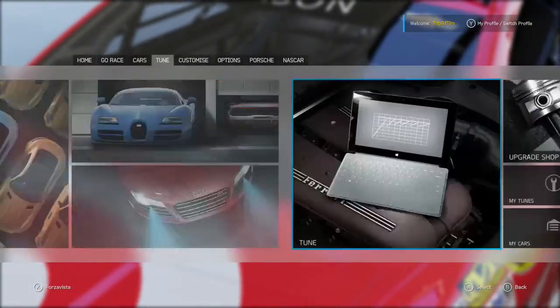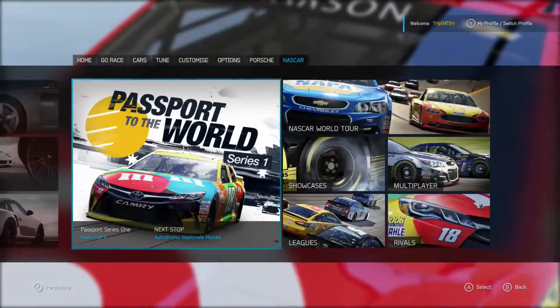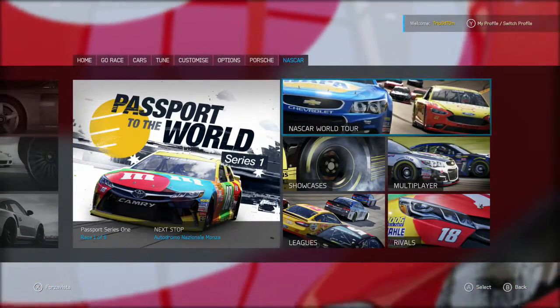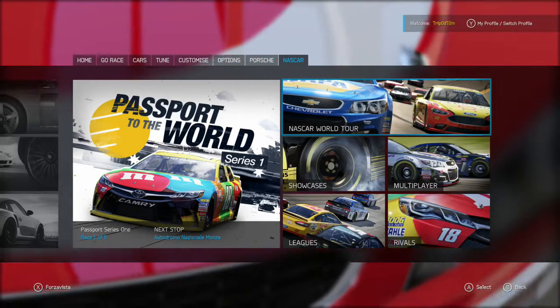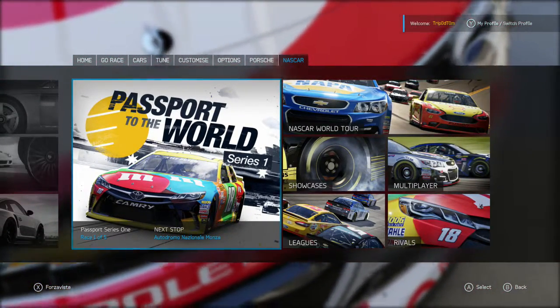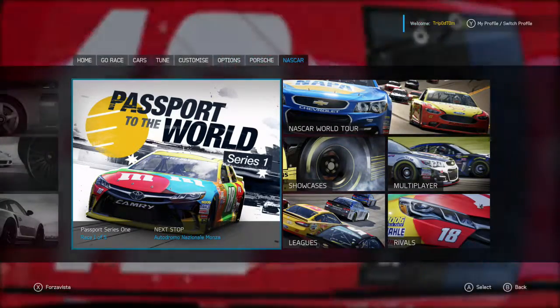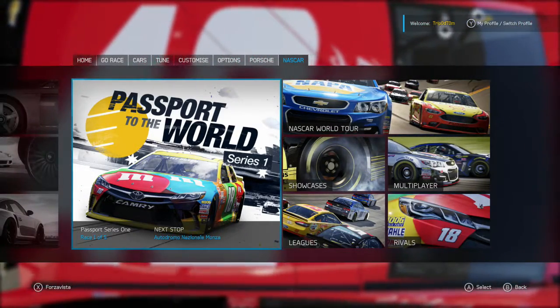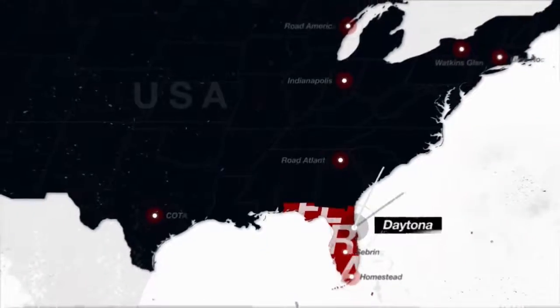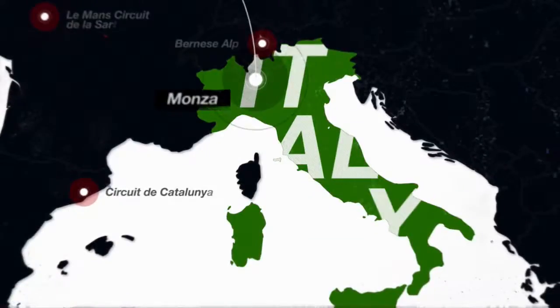Once you're in the car, you can either race it in the NASCAR career mode, the NASCAR World Tour, race it online, or race it in free play. Any of these will count, as long as you do 50 miles total. This achievement does not take long at all. I'm going to go into career mode and do a race quickly.